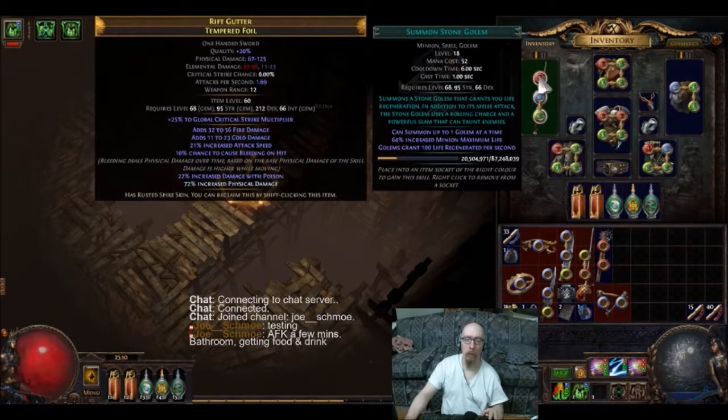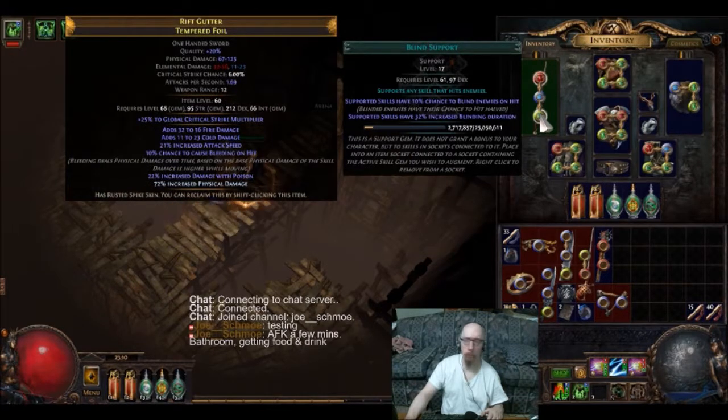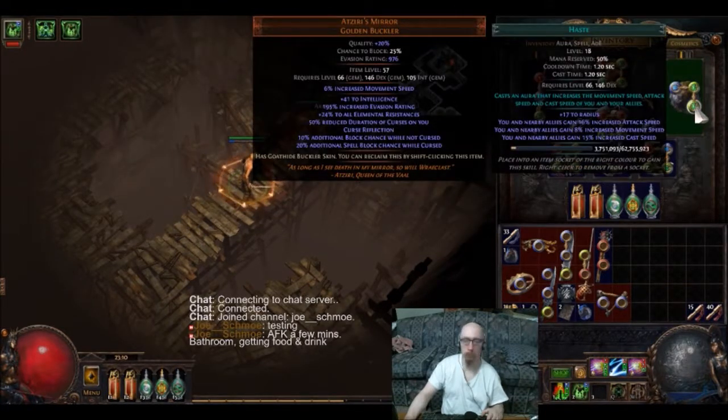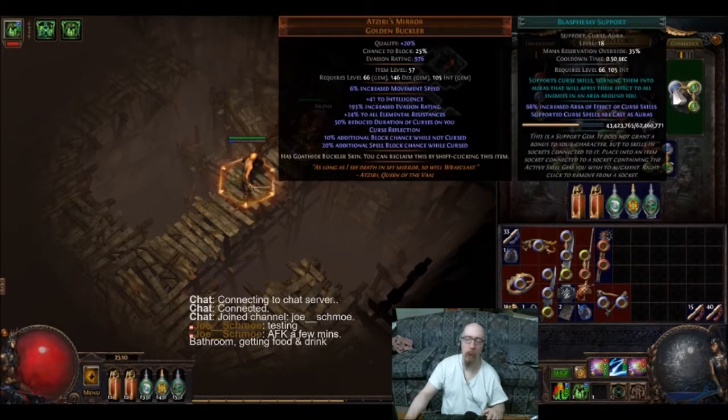I also have Stone Golem for some life regen and a buddy to help me out, along with Elemental Resist and Blind Support. Then I've got Haste — plain Jane Haste — and Poacher's Mark with Blasphemy attached to it.